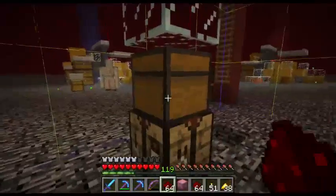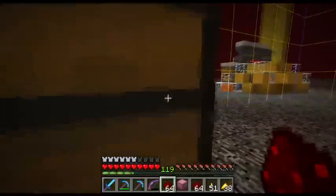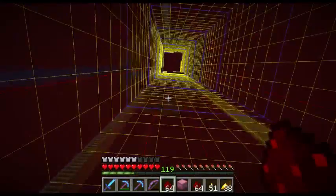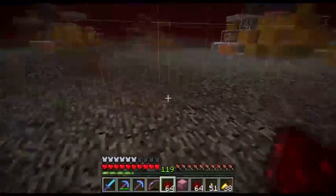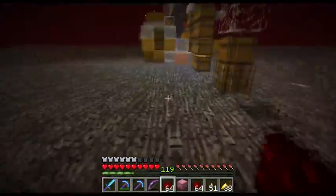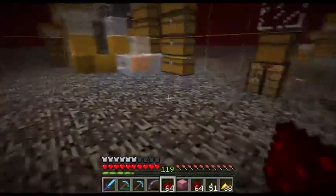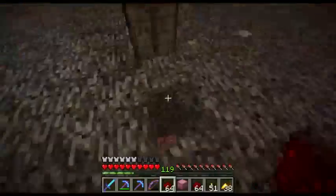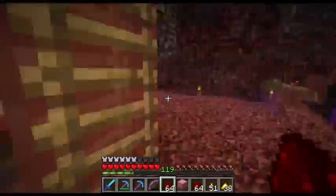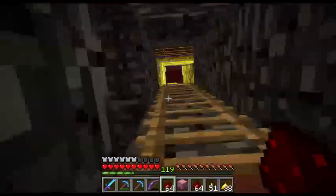Alright, welcome back to a new episode of Insanity Craft. Today I am up here at the donut. I have chunk borders on and we are going to make a proper staircase up here. Just going to check what direction I should take it in — and this seems to be a good direction.